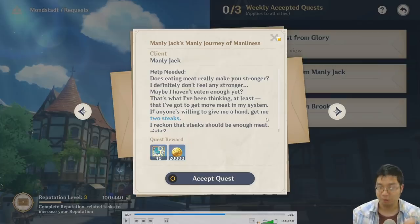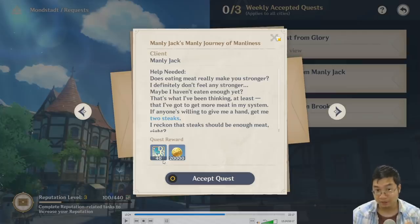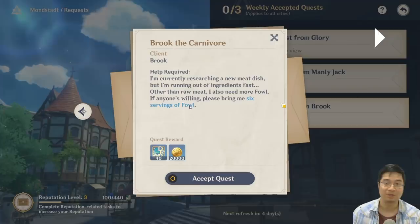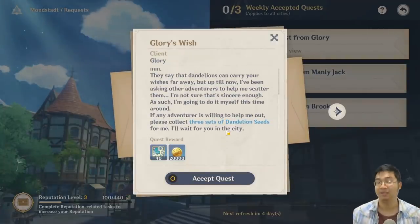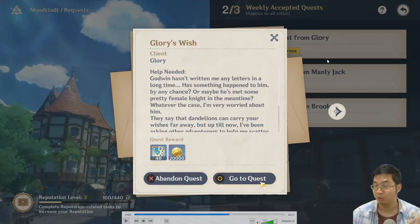Coming over to the weekly quest section, these are like daily commissions but more mandatory. Each quest gives 40 experience — I checked all of them and there's no difference. Each quest requires different items: for example, this one wants steaks, and this one wants six chicken drumsticks. The blue writing tells you what they want. You must prepare the items for the NPC, and then the quest can be completed just by handing them the task item.